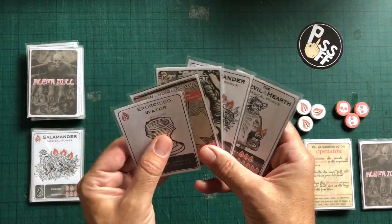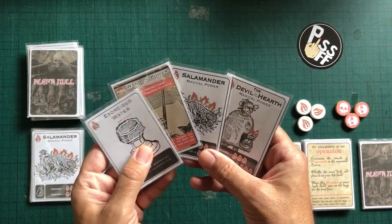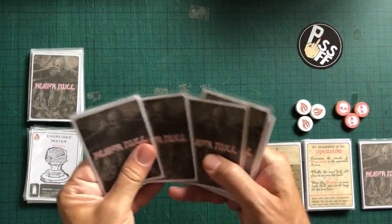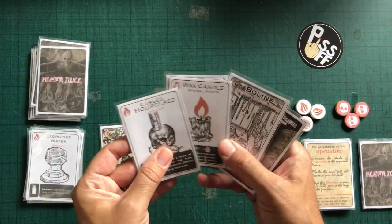So we have one source of power, a tannist, a helper, and nothing else that we can cast — so that goes. This is not the most fruitful of starts. I might obviously have to redo this video. Let's have a look. Here we go.